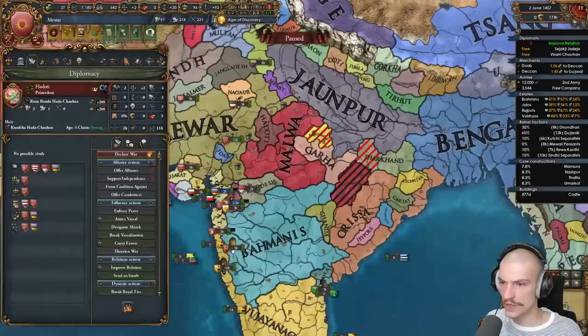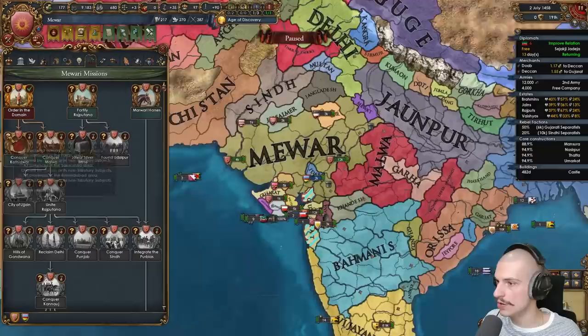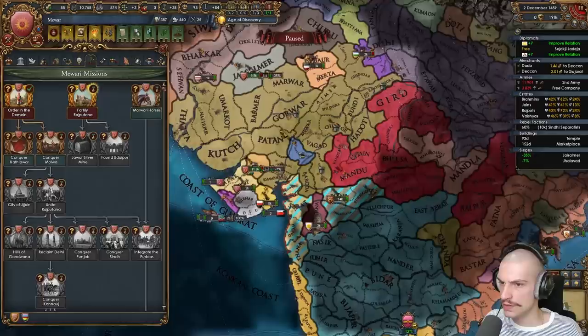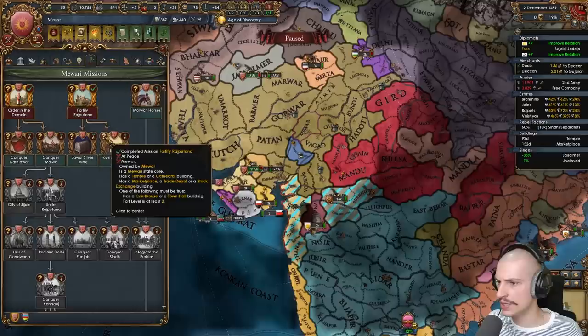For this mission I need a fort in Marwar or Garwar. Mewar was flashing, but I got an event for defensiveness earlier so this is a good place to build a fort — two forts around our future capital. Let's annex Hadoti and we can take the mission 'Order in the Domain,' gaining permanent claims on these areas. The fort in Gorwar has finished building — we can take that mission now.